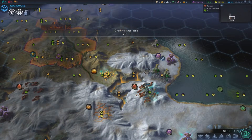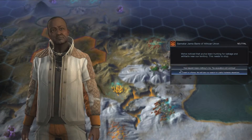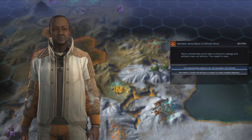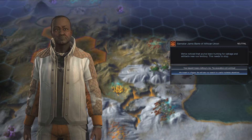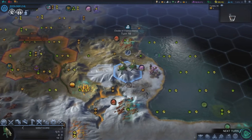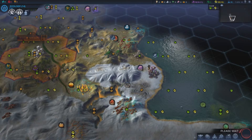Our scout has picked something up and it's made it so we can control an alien unit! A rival has said we've been hunting for salvage near their terrain. I told them we meant no offence and we'll take our search elsewhere. I'm briefly tempted to just attack their city anyway.